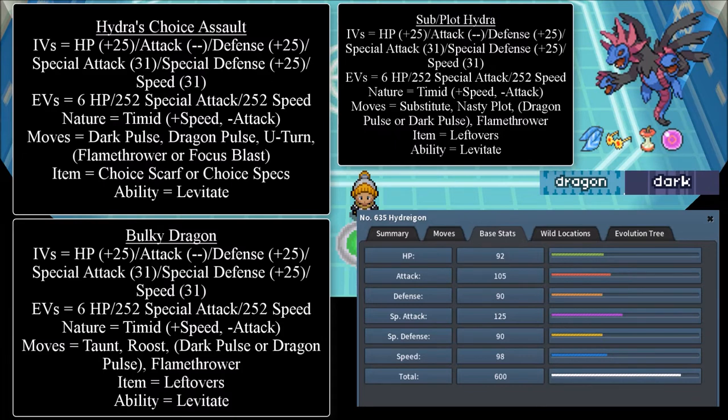Let's discuss the moves. Dark Pulse is good for Pokémon like Reuniclus, Cofagrigus, Starmie, Gengar, and Jellicent — since Jellicent is part Ghost, you can hit it super effectively. Dark Pulse also has a chance to flinch your target, so Jellicent can't land anything, and Jellicent's Ice Beam is not enough to knock out Hydreigon. Dark Pulse is a pretty good move for Hydreigon, and it gets a STAB bonus since Hydreigon is part Dark-type.